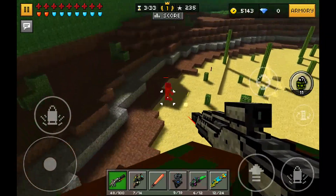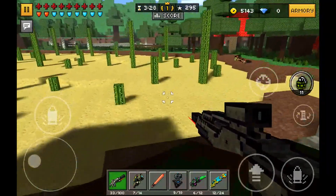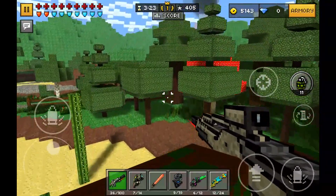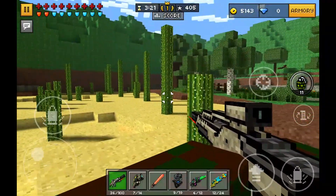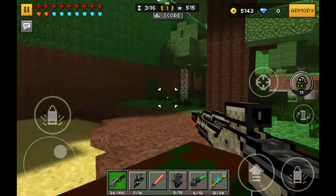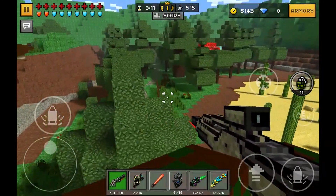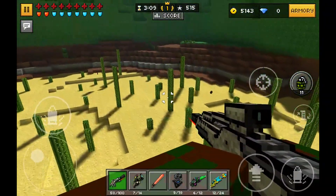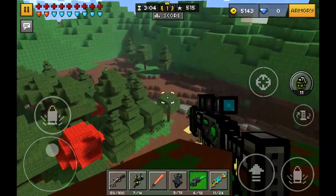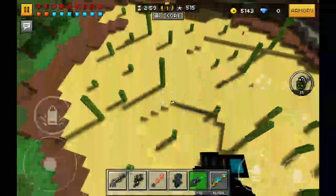I have recorded a couple of videos with this glitch but it seems pretty random. Today, suddenly I got a Google Play Services notification — you can see it here on screen — saying that Google Play Services has stopped working, and suddenly the game worked perfectly. So this is not one of those good glitches, right there on the screen.